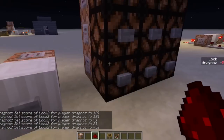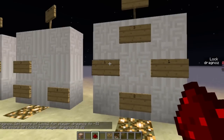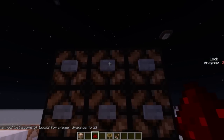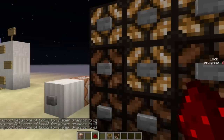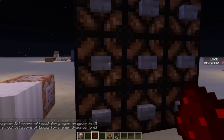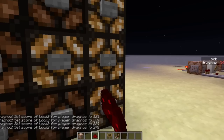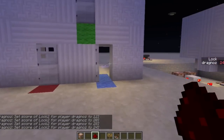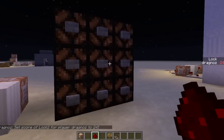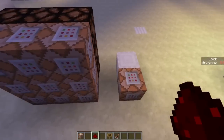And then the blue door is 3, 1, 2, 1. So it's 3, 1, 2, 1. Voilà — you have a fully functioning multi-code combination lock for Minecraft, and this is the size of it: tiny, tiny, tiny. And as I said, this could be anywhere in the world.